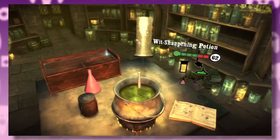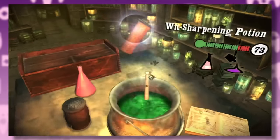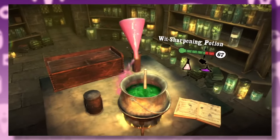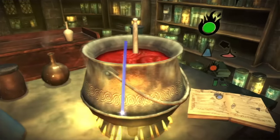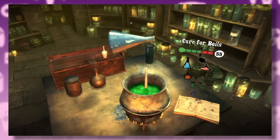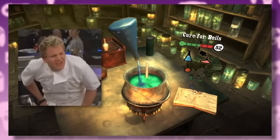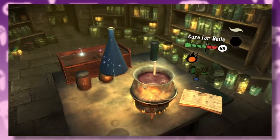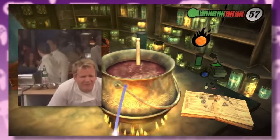Another new bit of gameplay is the potion making, which involves you mixing a bunch of ingredients while being timed. It starts pretty chill — just pour some fairy liquid in and tickle the cauldron — but before you know it, you've got a bunch more ingredients and the clock is ticking.